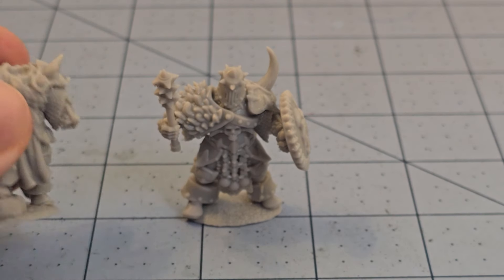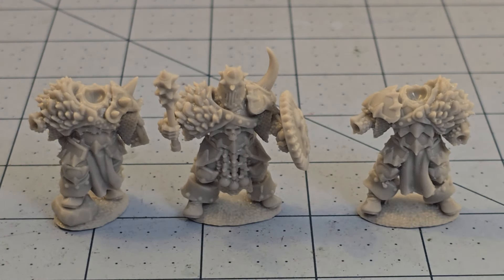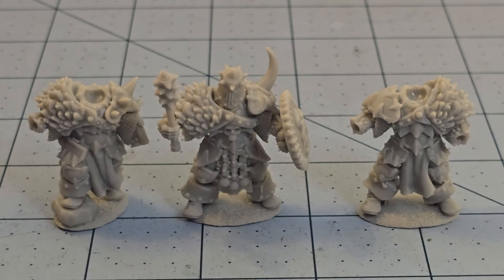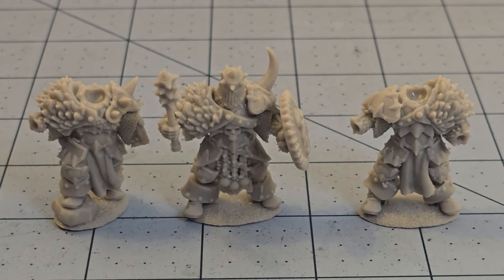There are multiple body options — similar but all different — and there might be more than just that, plus at least a dozen heads or so with various horny protrusions. When I said there weren't a lot of hand weapon options, we actually have a ton of axes, which is to be expected, and some very interesting maces and clubs. You can see we've got a spike mace in his hand there.